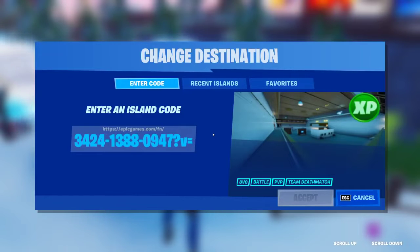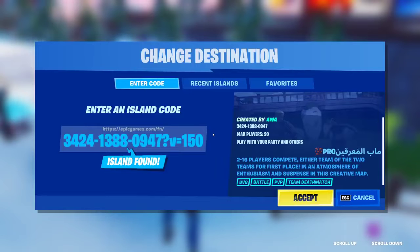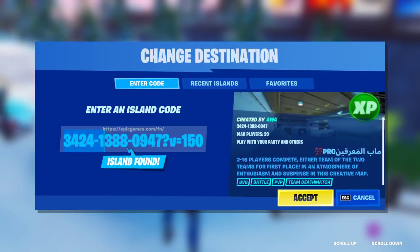So V equals 1, 5, and then the final number for this XP glitch is 0. So the full code is: 3, 4, 2, 4, 1, 3, 8, 8, 0, 9, 4, 7, question mark V equals 1, 5, 0. Make sure you've got this code typed in correctly. It should come up with the map, and the reason we put this is to make sure it's the newest working version.